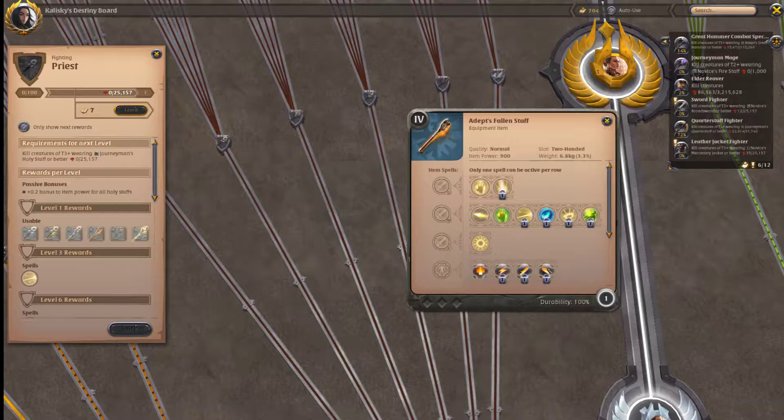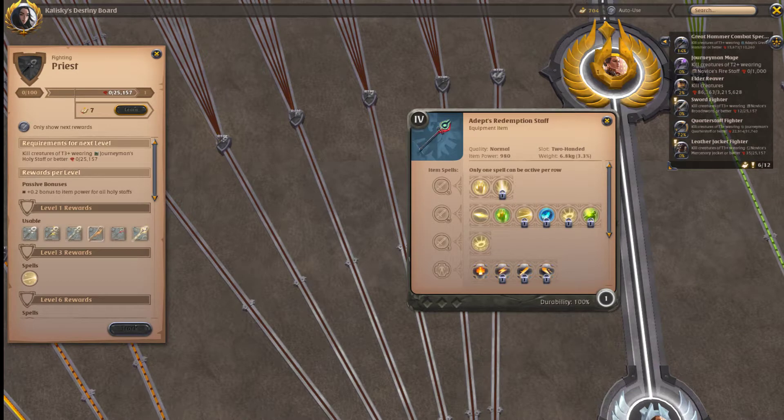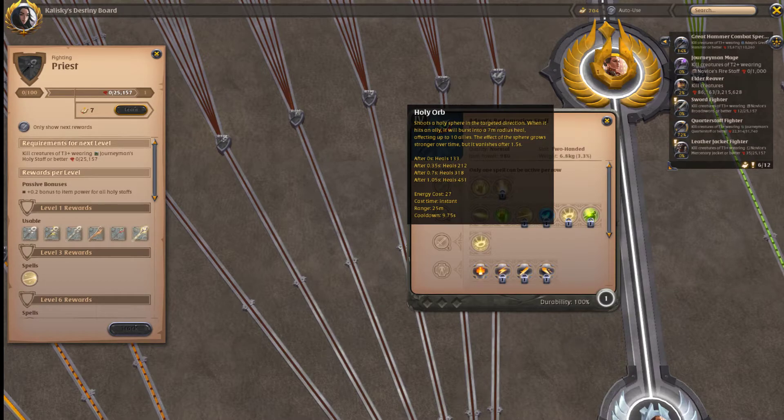Redemption Staff is a weird one — no one really plays it and I understand why. You have to position so far back, but that's actually its strength. If you give this to a healer who isn't confident in ZVZs, they can be so far out of the fight they don't even need to be in it. At 25m range you can throw heals over walls. The 451 base heal is equivalent to the Fallen Staff's 450, but on a 10-second cooldown — not the worst thing in the world. It's a very good learning weapon for people unsure how to position. Sacred Pulse is nice too, but it's not consistent enough, and Nature just rules in ZVZs.